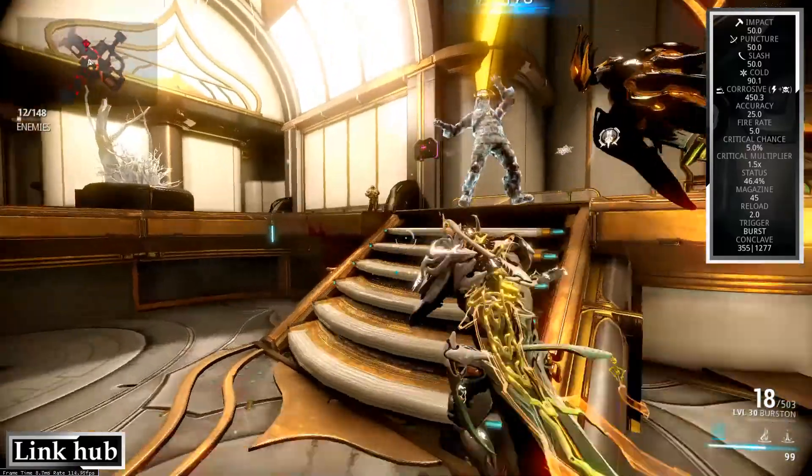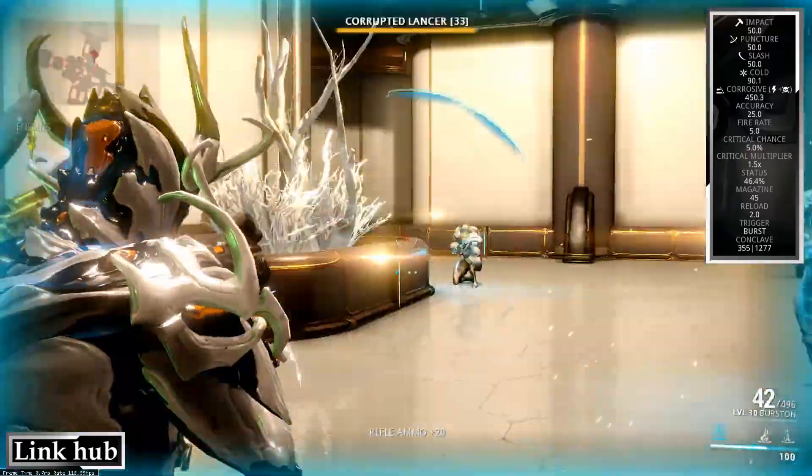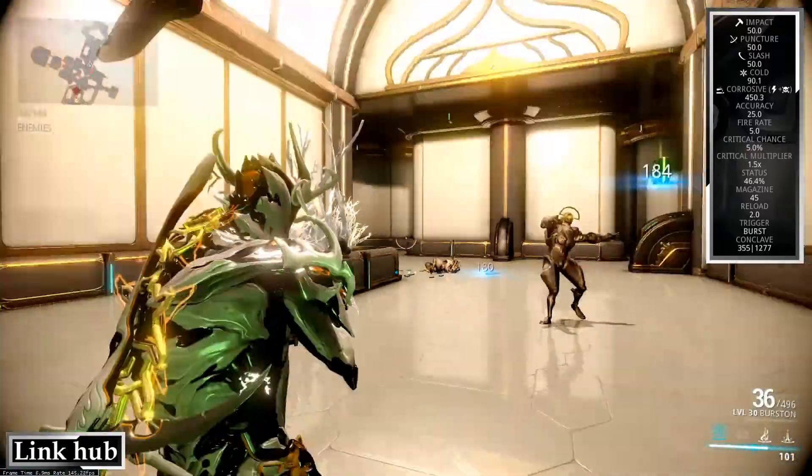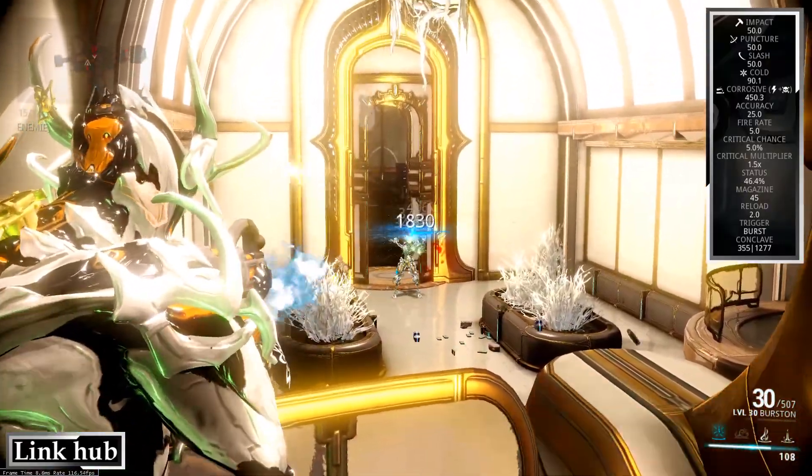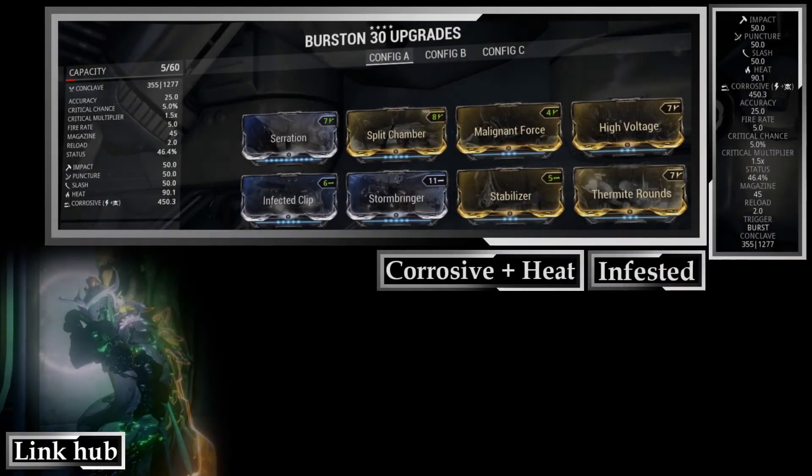Even if you do a lot of damage, you want some kind of crowd control. And I'm not giving you a handicap here, because Cold actually helps you take down shields, and it still gives you some form of crowd control, and Corrosive is still there.